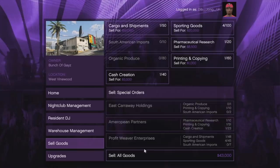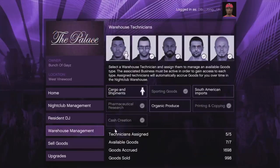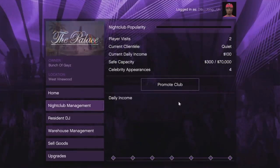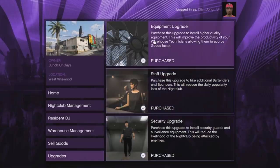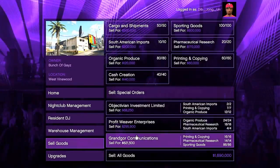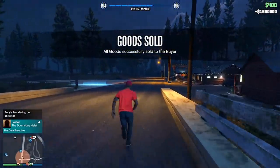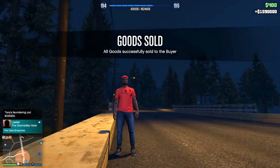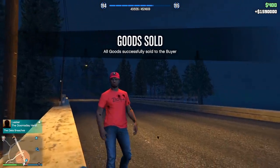I made all my money back and more from the nightclub. You can sell your stock or sell special offers separately. Make sure to hire staff to keep your stock building, and keep your publicity maxed out for $70,000 per week. Get all the equipment upgrades to maximize stock accumulation. When I sold my nightclub goods, I got $1.5 million — your nightclub partner takes a small percentage, but $1.5 million is pretty good money.